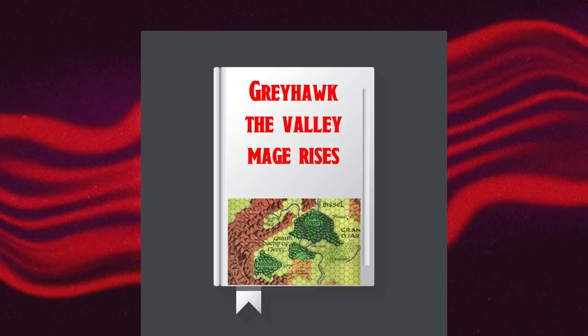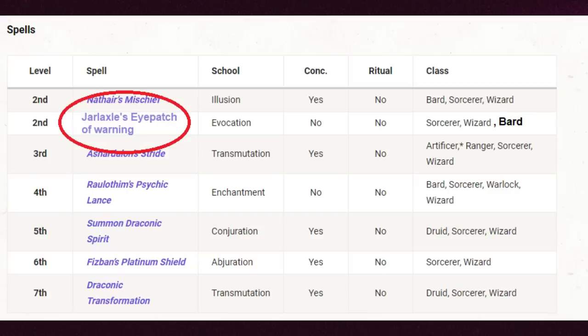Then in 2026 we have a new setting book — let's call it Greyhawk: The Valley Mage Rises. In that book there's a new class, the Silent One, which casts spells without verbal or somatic components. When drafting the Silent One's spell list, we look at Jarl Axel's Eye-patch of Warning and decide it's a perfect fit. But how do we put it on our new class's spell list? That spell already listed Sorcerer, Wizard, and Bard — we can't go back and reprint Jarl Axel's Wide-brimmed Hat of Everything. So our new class just won't be listed in that book. We'd have to list Jarl Axel's Eye-patch of Warning in the Silent One's spell list, and then put an asterisk noting players need to own the earlier sourcebook to find it.